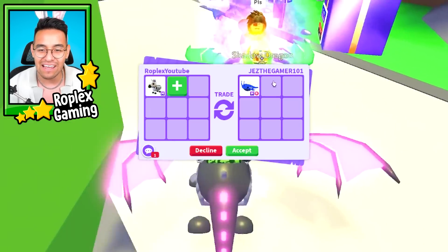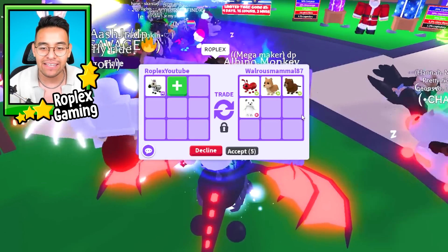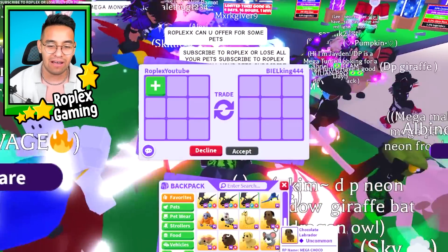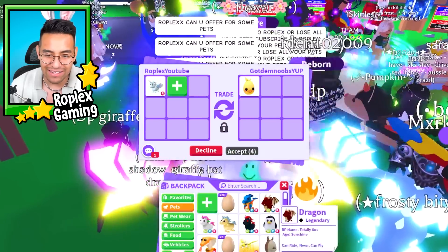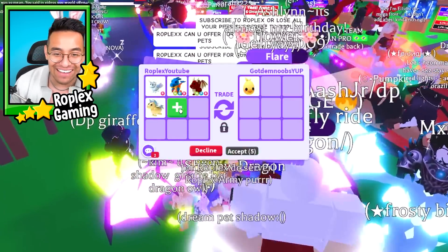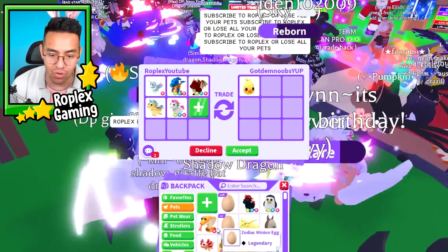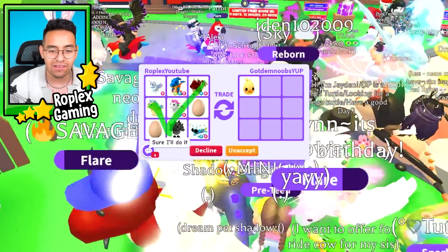Jez The Gamer 101 puts up a mega space whale - we're going to decline. Walrus Mammal 87 puts up a neon ant, neon dingo, neon beaver, and a rideable polar bear - not bad but we've been offered more. Gotham Noobs wants me to offer for the Easter egg. I'll offer a bunch of neon pets plus two minion eggs, a zodiac cerberus, and a diamond ladybug. The egg is named 'I Will Turn Him Into Barbecue Chicken Wings' - named eggs are worth more because after a certain update you couldn't name eggs anymore. He said sure, and it was successful!